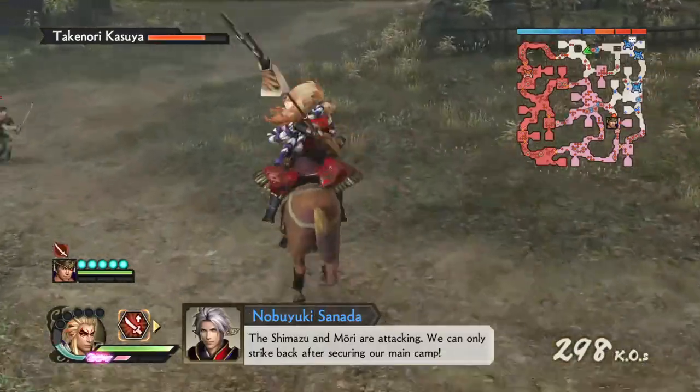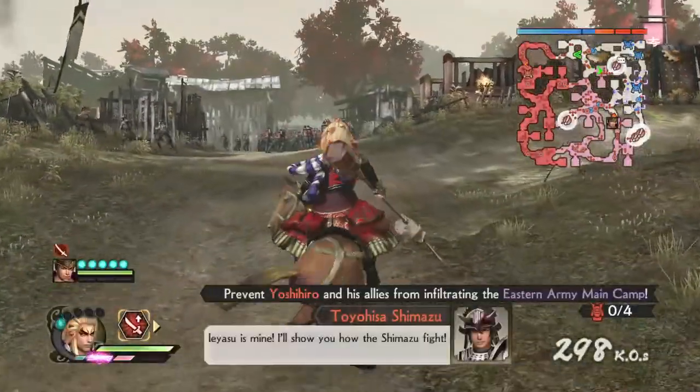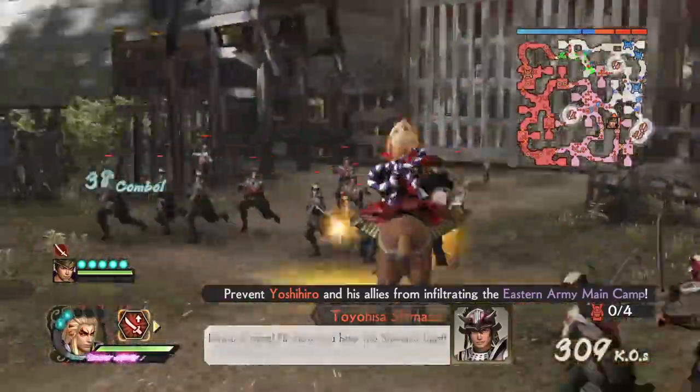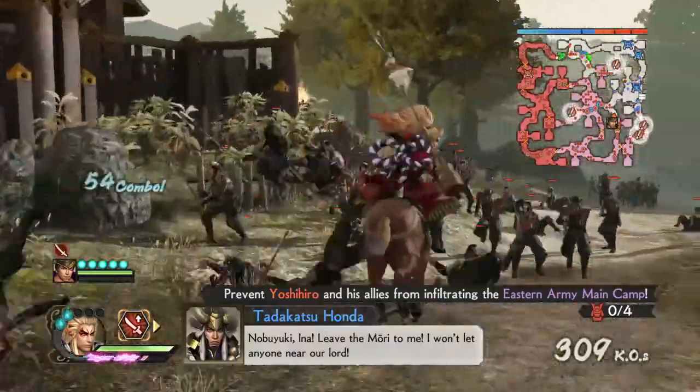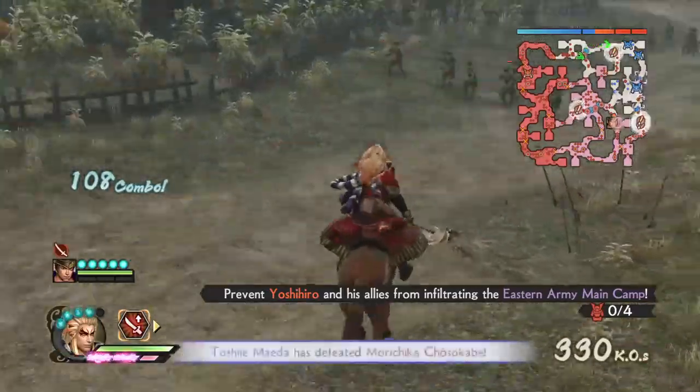Now let's call the horse — this is a small horse moveset. The first special is a launcher, the second is like this, and the third one is a little bit forceful.